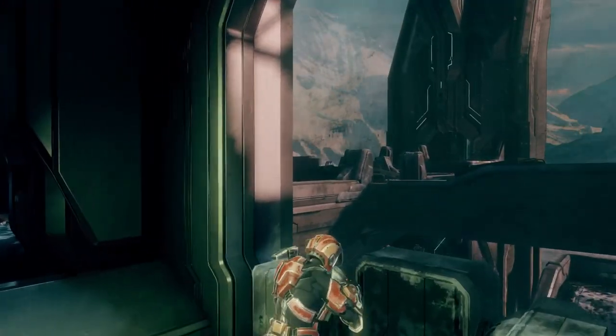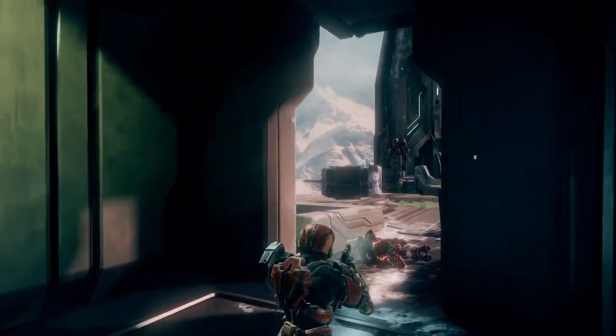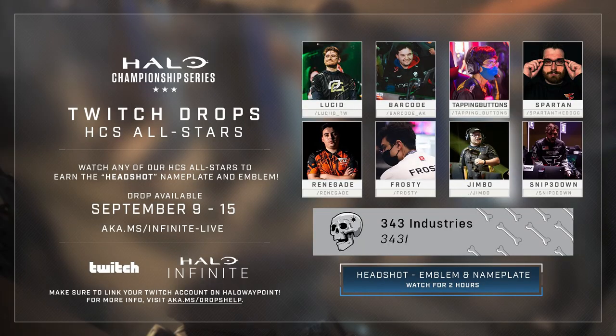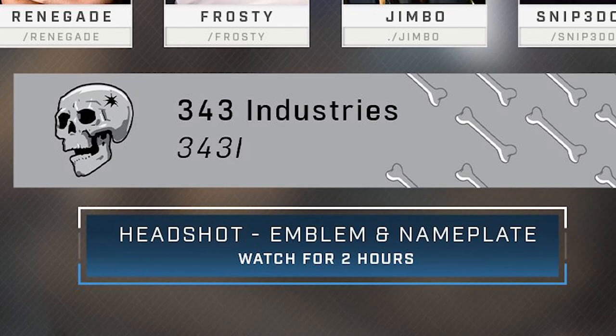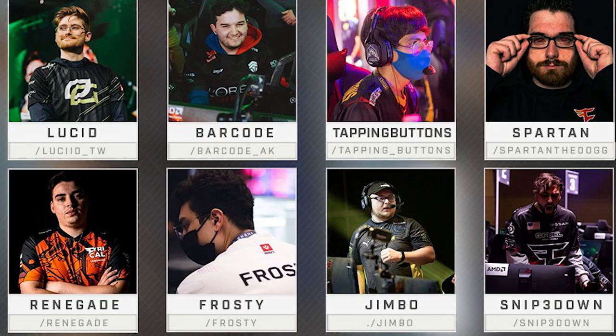The first drop is some kind of skull nameplate called 'Headshot' — it's supposed to be an emblem and nameplate, although I've been hearing people say that it's only the nameplate, so maybe it's glitched. In order to get this nameplate, all you have to do is watch these partnered streamers, and I'll go ahead and leave a link to all of them down below.